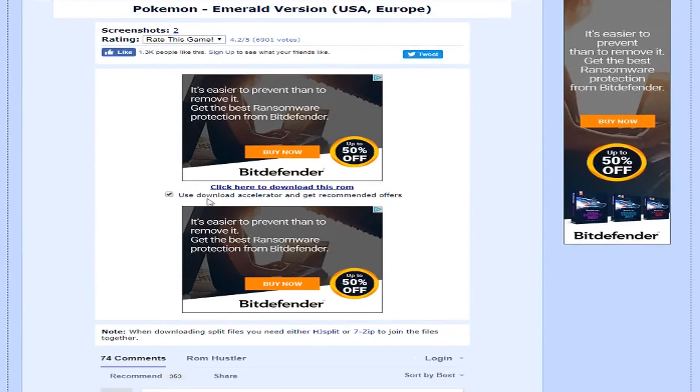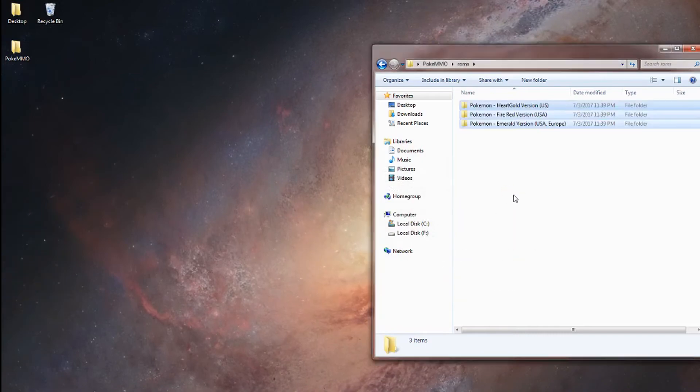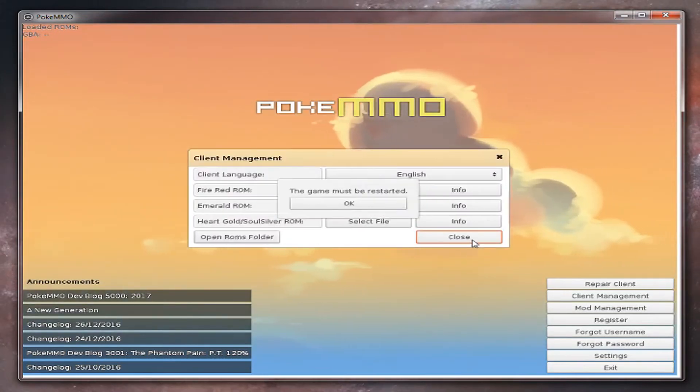Make sure you don't click on any ads, and you will need to uncheck the download accelerator before you download the ROMs. If you don't uncheck this, it will download an EXE. Now extract all the ROMs and move them into the ROMs folder that's inside PokeMMO. Open PokeMMO and select all three ROMs. The game will restart after this.